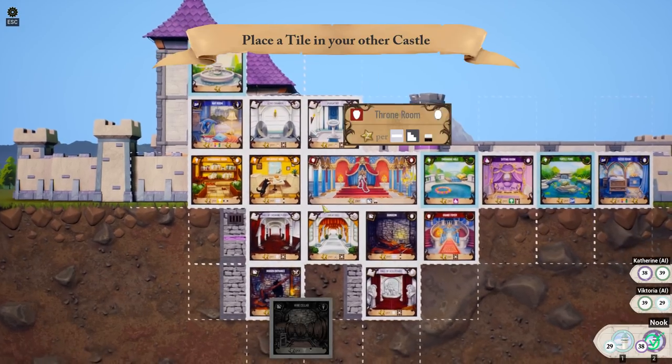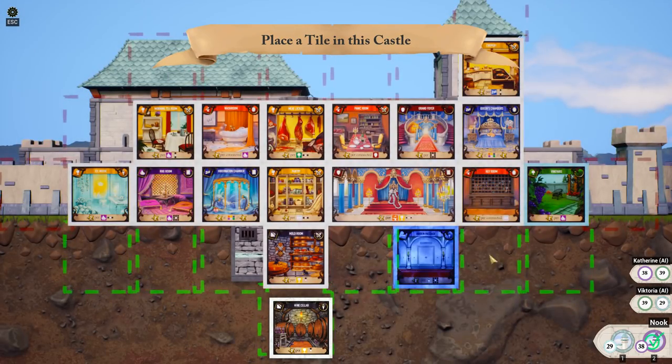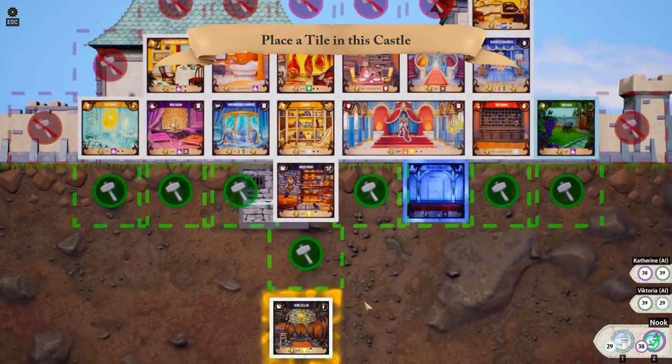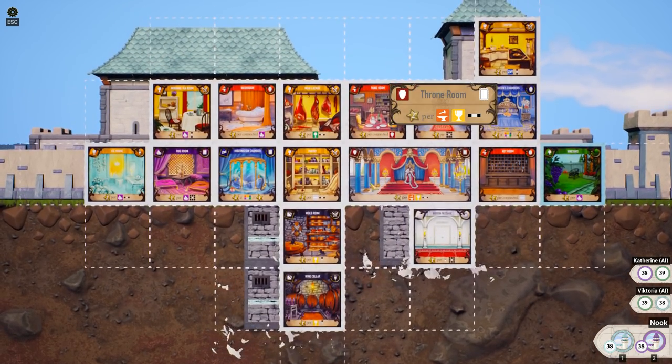The tower gives you points depending on how many you have — points for everyone below it. So if you have a tall castle, it'll give you that. Wine cellar — this guy's gonna go right down here. Hey there we go! Points! It's all very close.